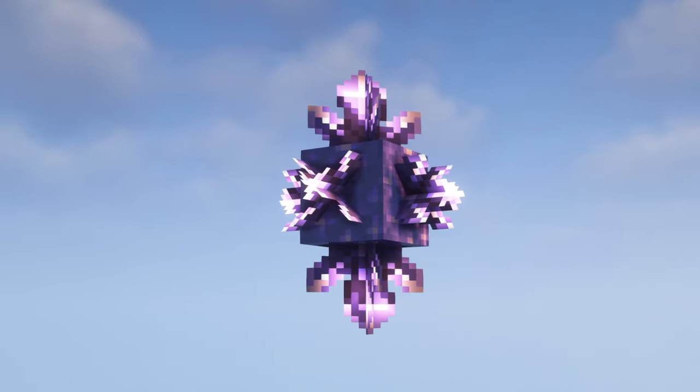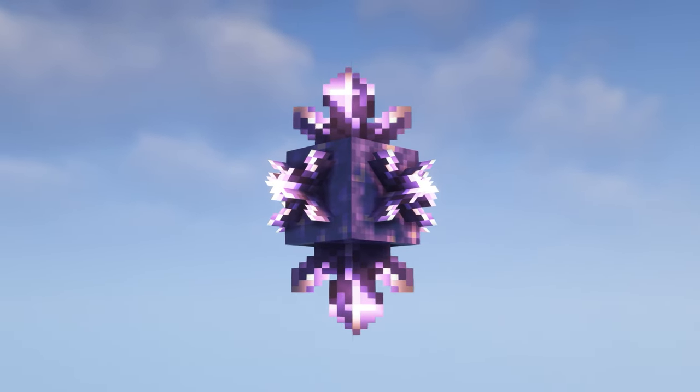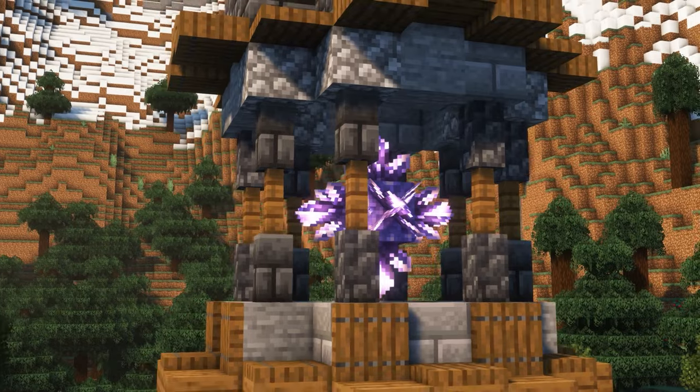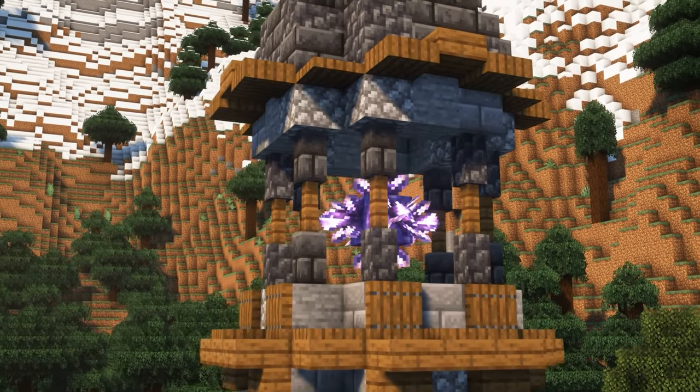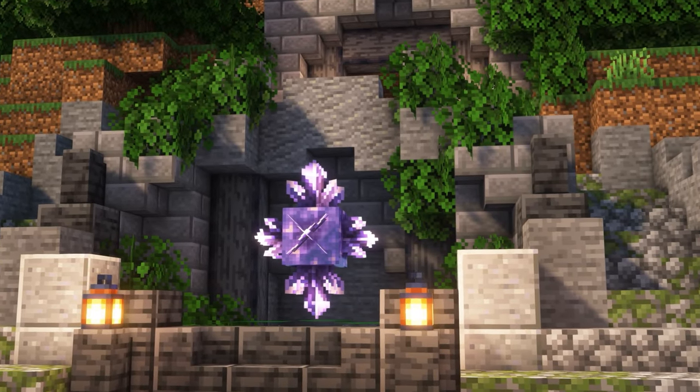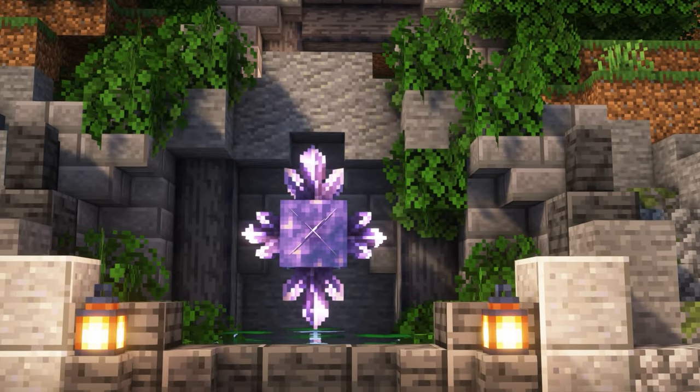If you want to add a touch of magic to your world, you can build something like this using an amethyst block and amethyst crystals. I use these a lot in my main Let's Play world - you can see it in the Tower of the Church. It may seem like a weird choice, but it's a good splash of colour and gave me a good opportunity to add some lore to my world.